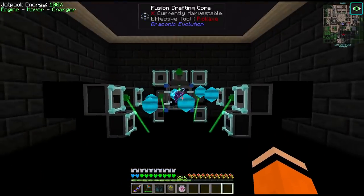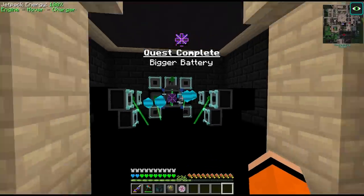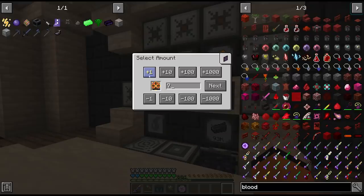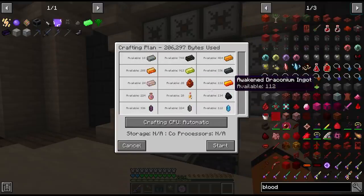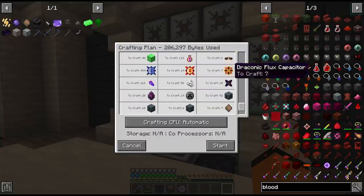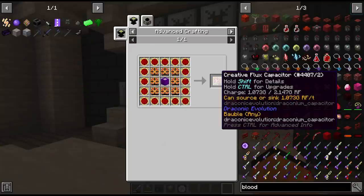With the rest of the materials, let's pick this up for the quest. Now we can craft our first flux capacitor. Let's also request the other 7 that we need. I think we've got all the materials by now. It might take a while with all the impetus, and that's also a lot of awakened décor to make. But once we have those, we effectively have the creative flux capacitor.